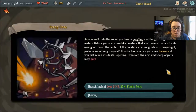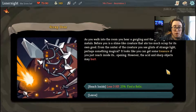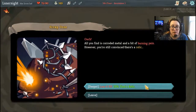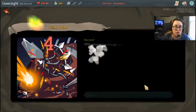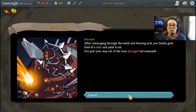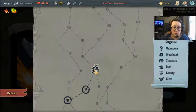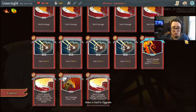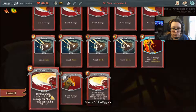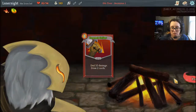As you walk into the room you hear the gurgling and grinding of metals. It's a slime-like creature with a bit too much scrap for its own good. From the center of the creature you see a glimpse of strange light — perhaps something magical. You could get some treasure if you just reached inside its opening, however the acid and sharp objects may hurt. After rummaging through the metal and burning acid, you finally grab hold of a relic and yank it out. You pull your way out of the ooze — damaged but rewarded. Let's draw two cards, that's pretty awesome.